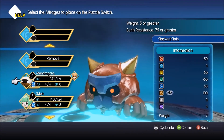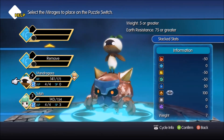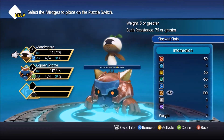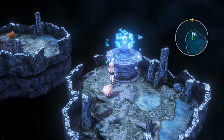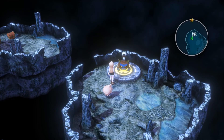War guy — do you have Earth resistance? You do. You guys can do it too. Switch conditions met — stack up, my friends! There are two chests over there!